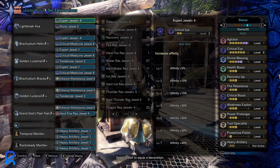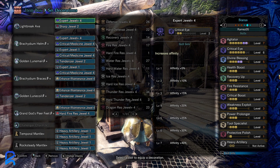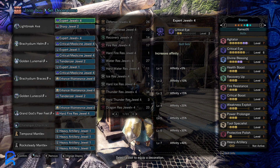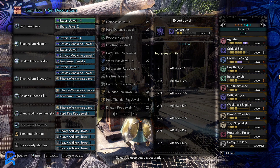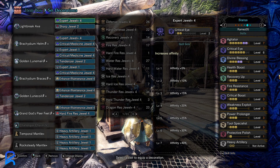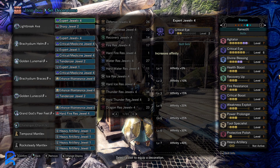You should always want to eat for elemental resist and moxie. If you wanted to, you could fit heavy artillery into this build — you just need a decent amount of fire resist, but as long as you're above 20 you're good.